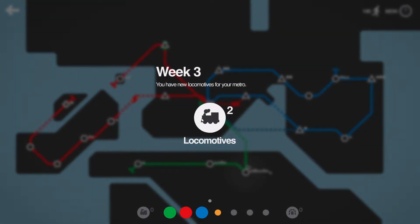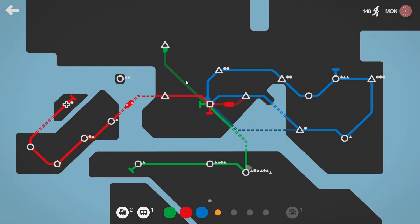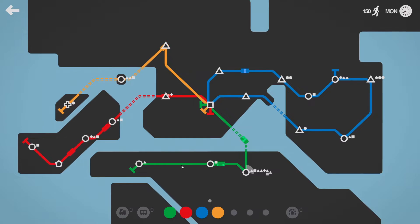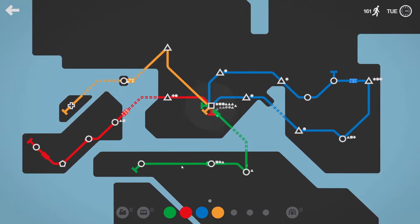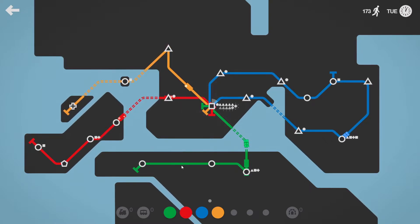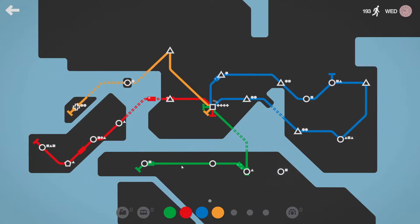Do that briefly — more locomotives, another carriage in. Actually we'll take that off and just do this with this line. We're going to want another train on the red line and the blue line. That square is having difficulties. We seem to be getting a map where it's one square, and then we just seem to be getting loads of circles down here.